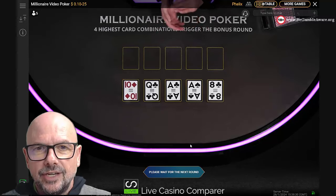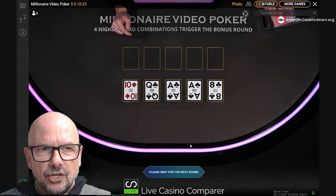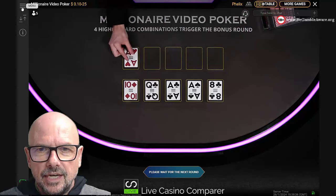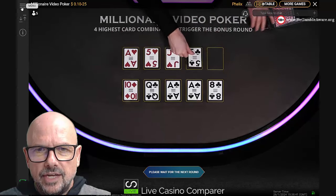It pretty much doesn't matter which version you play — you're going to get good return-to-player percentages. I'll quickly show you those in the help file. I just want to see this hand play out because there are three aces here.